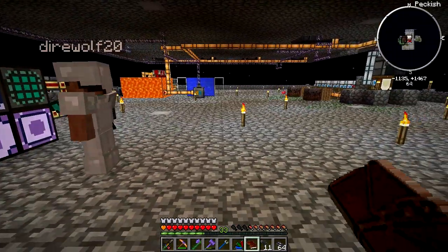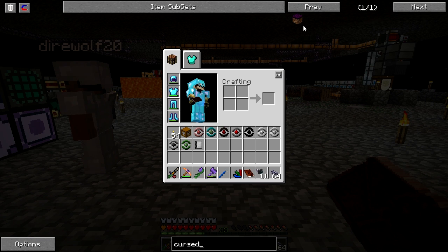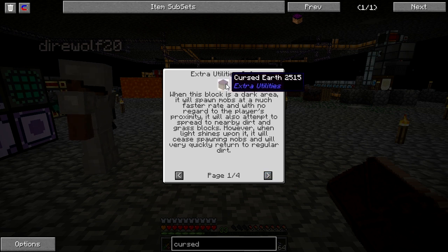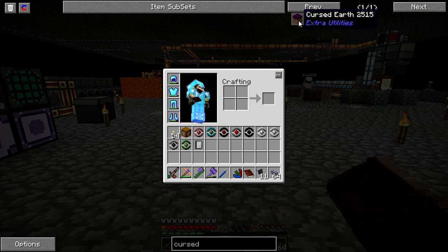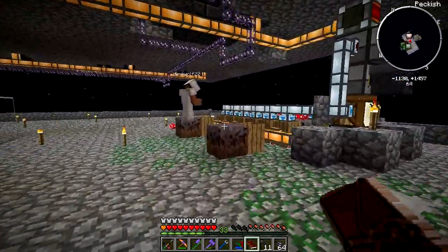I thought we saw a way with Witchwater. Somebody said there was a way to do it with Witchwater. Was it dirt in a Witchwater bucket? We have a Witchwater bucket right here. Dirt doesn't fit in it. You need a bucket — it's a crafting recipe. You don't just put dirt in it.